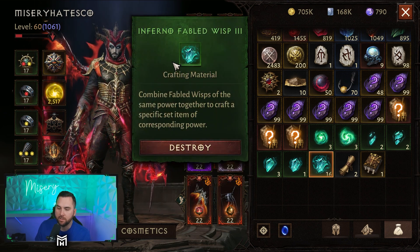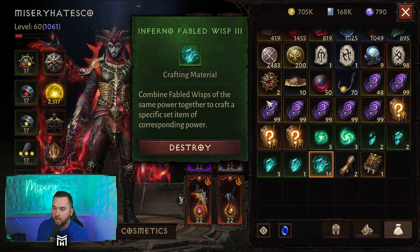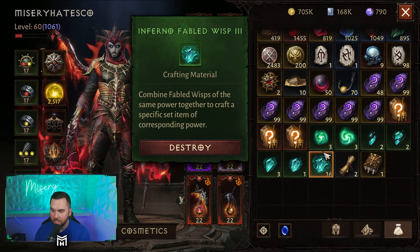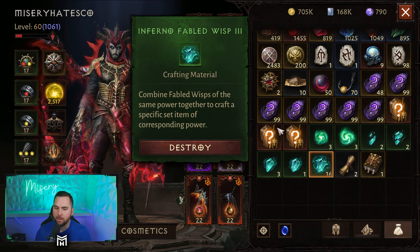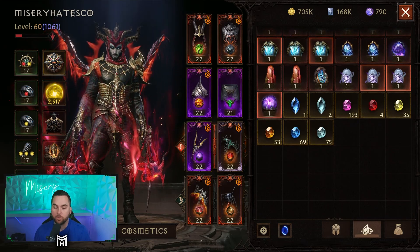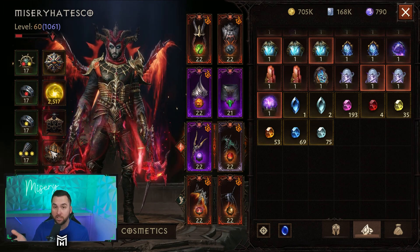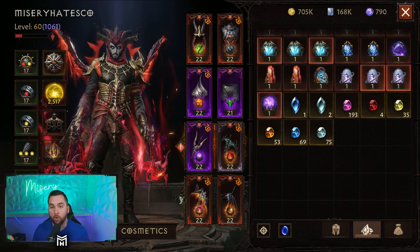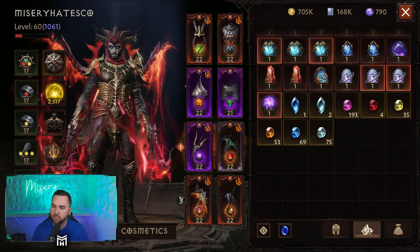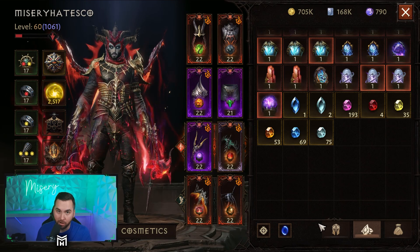I'm also going to be saving all of my Inferno Fabled Wisp 3 so I can turn them into Inferno Fabled Wisp 4. I'm sure it's going to be at like a 7-to-1 ratio, so as of right now I can only do two, which is not good — I will be grinding that even more. Other things you could be doing to get ready is saving your normal gems, because we will have two more additional slots available, meaning we need to farm additional set gear and will have more normal gem slots for higher secondary stats.